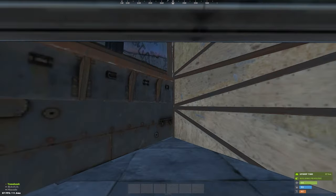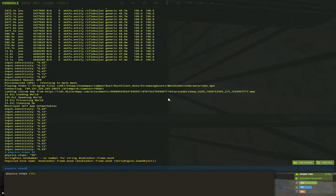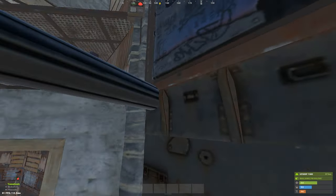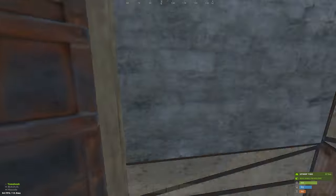This next command is well known and very effective — it is the steps 60 command. What it does is allow you to jump higher than the default 30. This is useful because it enables jumps that you wouldn't normally be able to make.